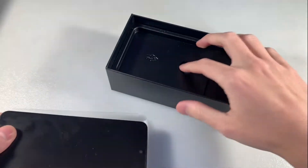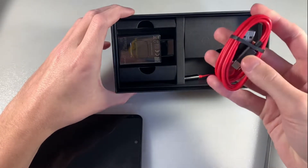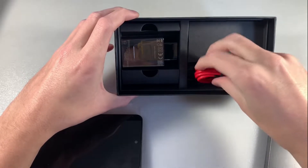In the box we have the device, an adapter for charging, a Type-C cable, and an adapter for the headphone jack — Type-C to headphone jack.